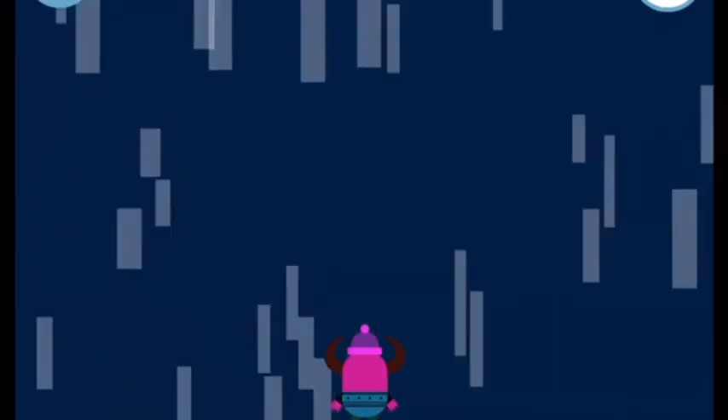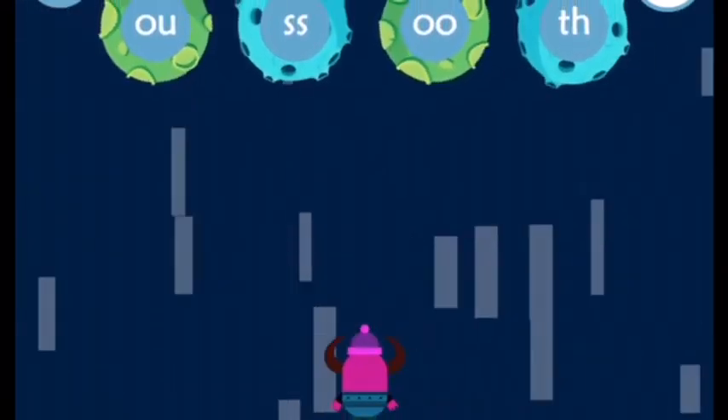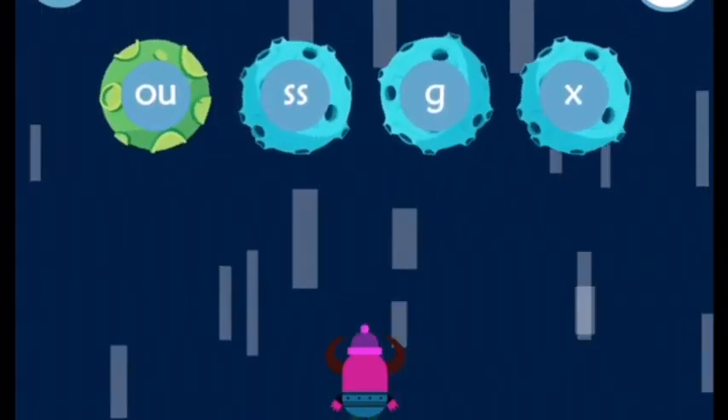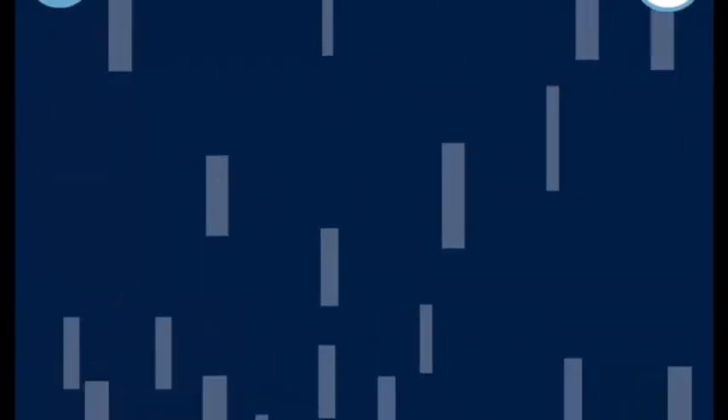To get to the next platform, help your monster find the letters that make the word... Both. B... O... Both. To get to the next platform, help your monster find the letters that make the word Go. G... O... Go.